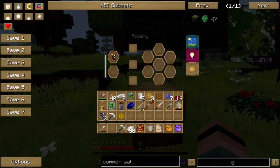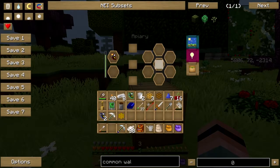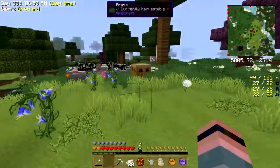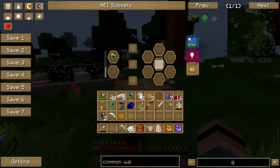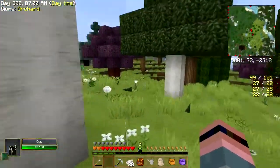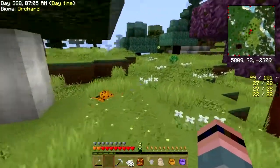I got super lucky — I got a majestic queen and a majestic drone, and it ought to be spitting out lots of majestic babies. And then I got these weird bees which I'm gonna keep around just for giggles. Even more good news, and a little bad news...